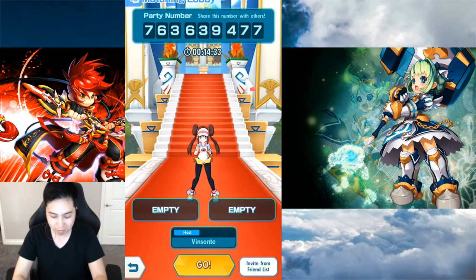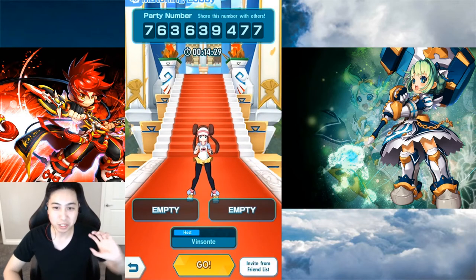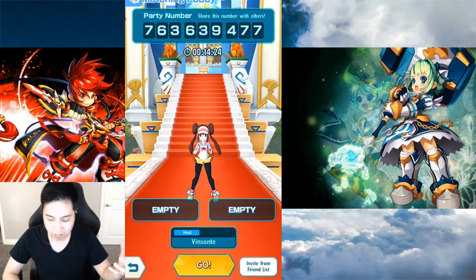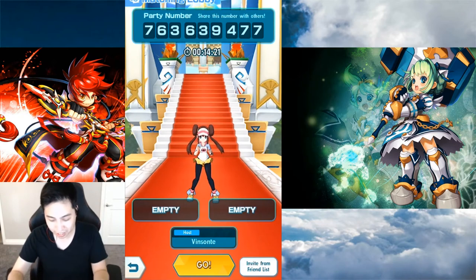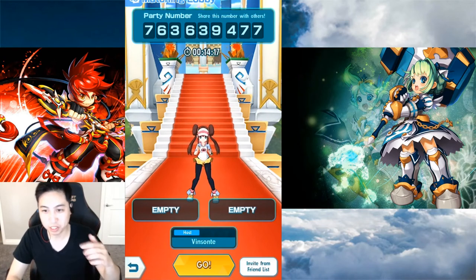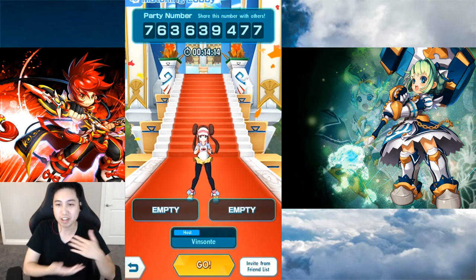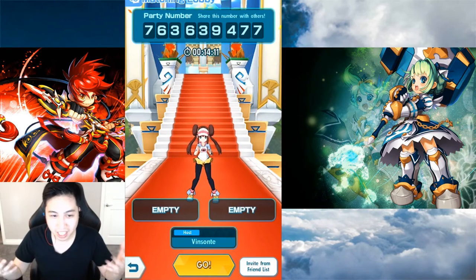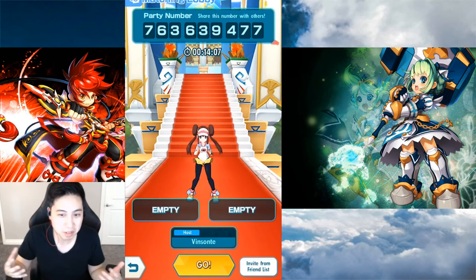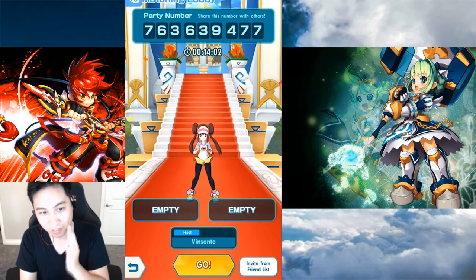Maybe somewhere on screen there could be a button to switch battles within the same room. Like in Grand Summoners, you can switch from one dungeon run to another. Here you could be fighting Koga, click that button, and switch to Brock or Erica — within the same room with the same people, without remaking the room. I know this could bait people into switching battles unexpectedly, so maybe just leave this for connect with friends, not quick play.